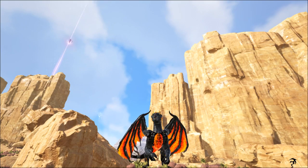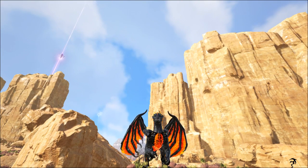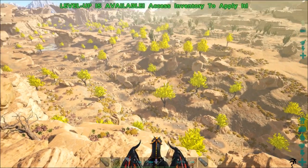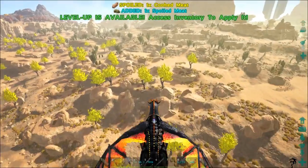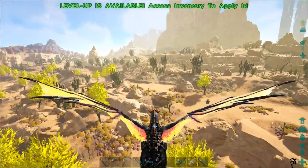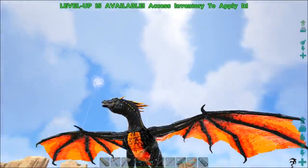Hey everyone, welcome to Art Comes Alive Scorched Earth. I didn't get this guy on film when I taped him, but I finally got one of these guys knocked down — as you can hear, he's quite vocal. I ended up getting him down by riding on my wyvern and chasing him, shooting with the photon rifle. He's only level 200, and I think he looks absolutely amazing.